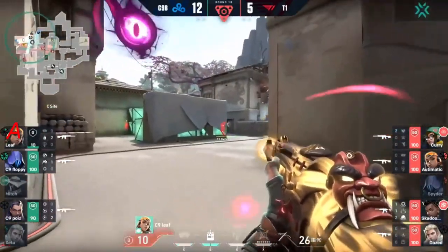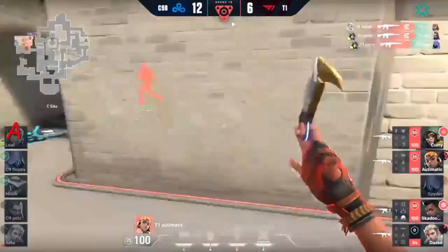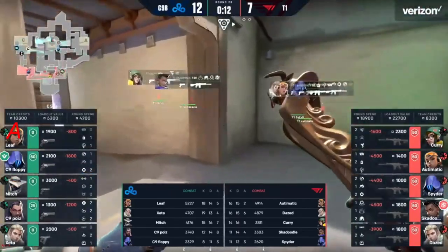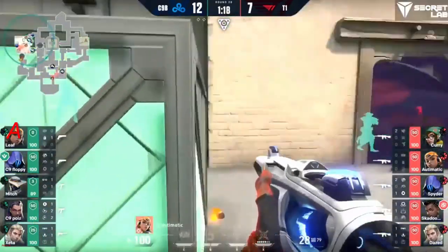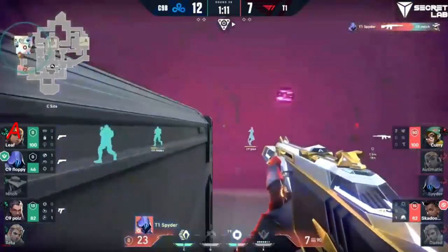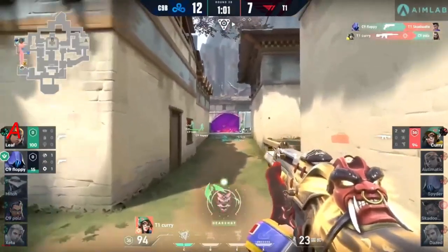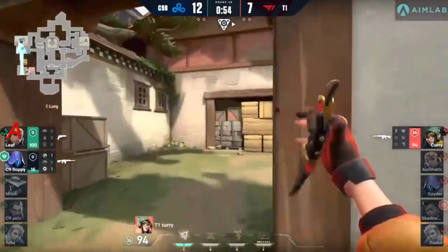As they gain site control, they don't really have too much to worry about outside of firepower and utility. He's trying to get out but he is sucked in — taken down to one player — causing economic impact. The next round the team's going to be on a save either way, whether they save that rifle or not. C site is under control for T1 — but Cloud Nine finds two kills trying to slow down the push. There are more players coming in from Cloud Nine and T1 is trying to back off as damage pours through the smoke. It's all down to Curry.